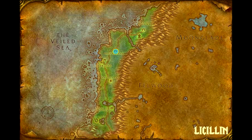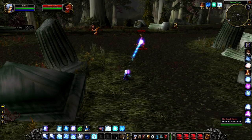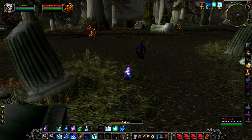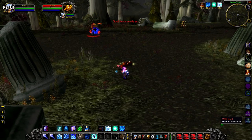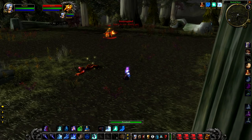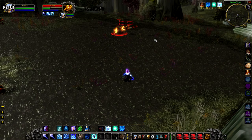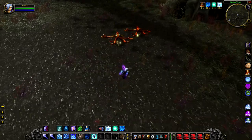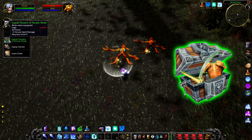Up next we have Lysilin, who hides around inside of Bashal Aran as a level 14 rare demon. You may actually find that Lysilin is quite hard to kill as a low-level player because he is primarily a fire mage and his fireballs do hit for a fair bit of damage. Also, he hangs around a lot of other demons so you can accidentally pull more than one. If you manage to kill him, he has an increased chance to drop greens and that is about it.